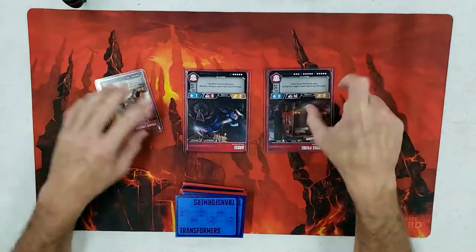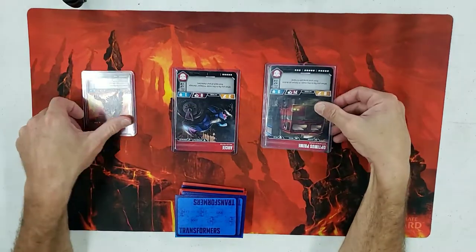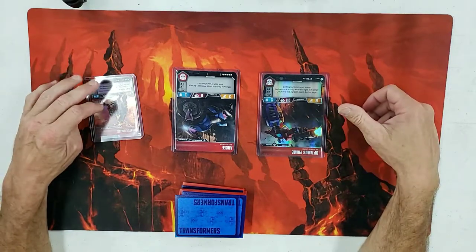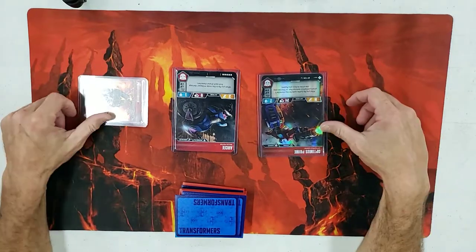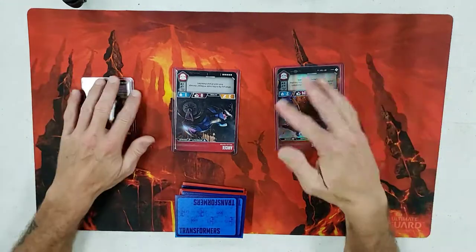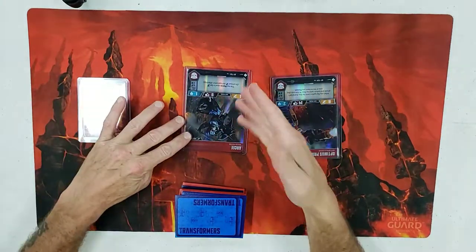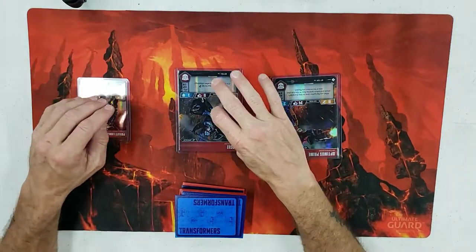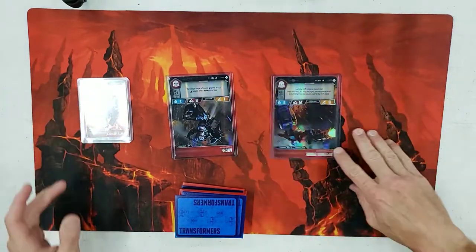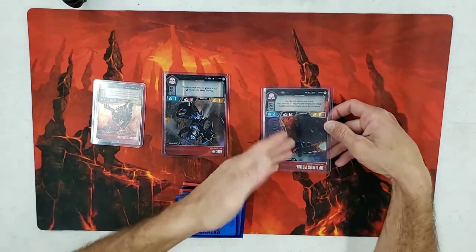Usually during the first turn of every battle I always flip Optimus Prime and swing in with Lionizer. Then based on battle flips I'll either flip Optimus back or, more often, flip RC on my second attack — giving that pierce of course.